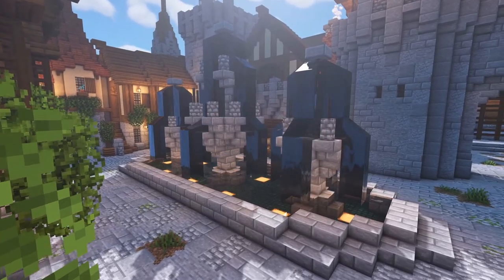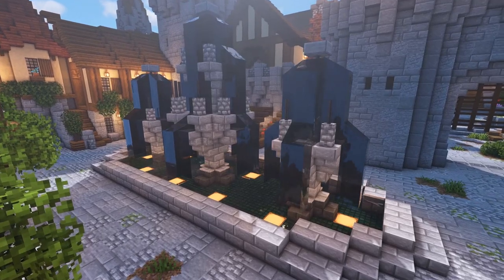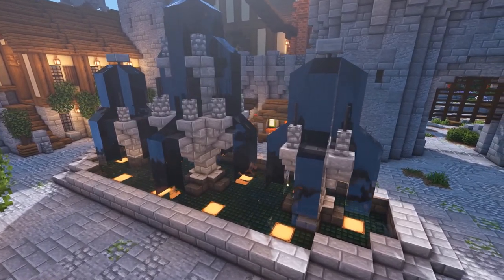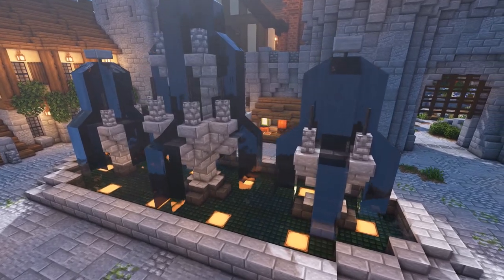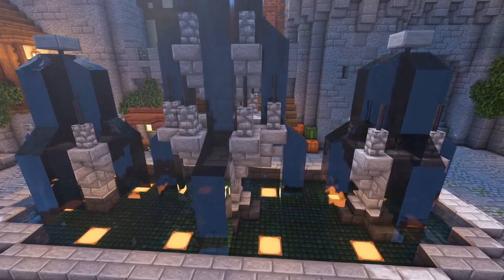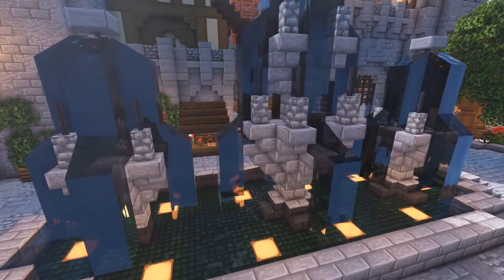Hey everyone, Blue here back with another Minecraft build tutorial. Today we're going to be going over three different water fountain designs - a small one, a medium one, and then a large design that combines both the small and medium designs together for one big wall feature.